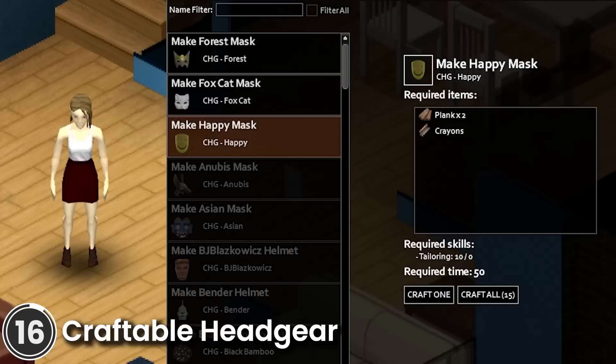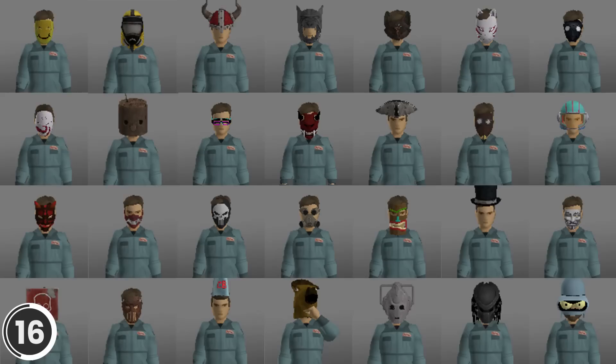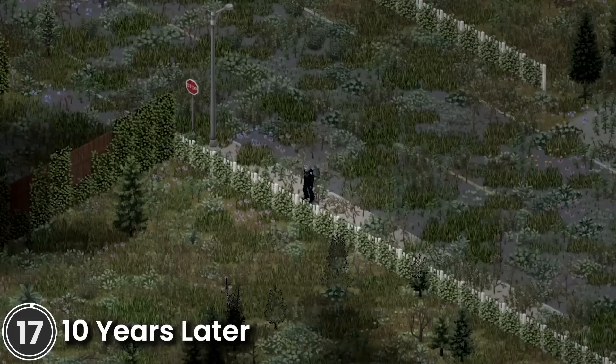Craftable Headgear. This mod adds cosmetic custom headgear that you can craft through the tailoring tab in the crafting menu. It adds 62 different headgears. Here are a few examples — be sure to check them out.